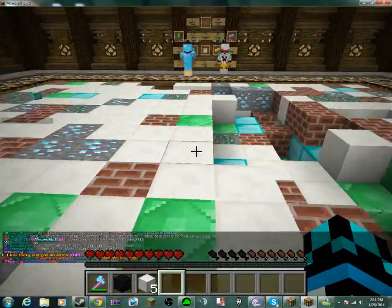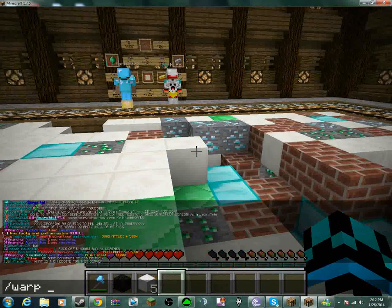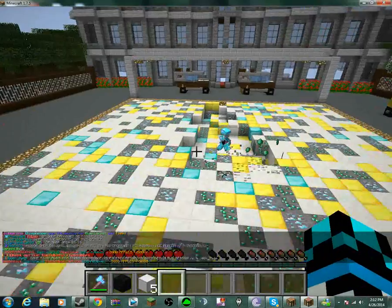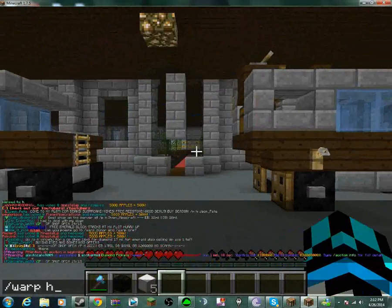We're at Warp G, that's where that secret shop is — not Warp F, sorry. Moving on to Warp H, we've got a really big mine. This is where I would mine if I were you. And this shop is through those doors, if you're curious.